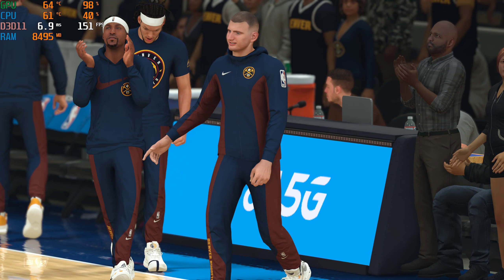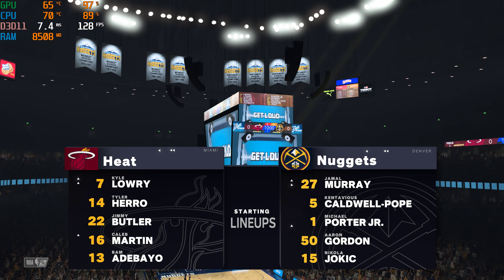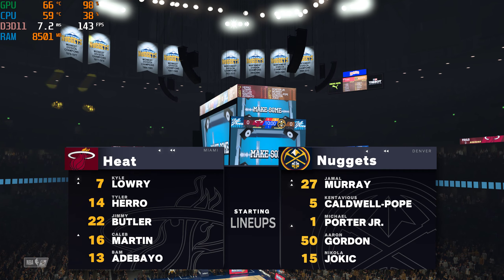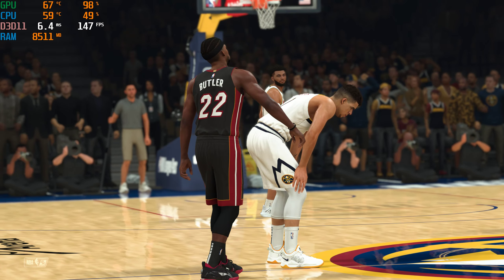Martin at power forward with Adebayo as the center. Hero and Butler make up the perimeter pair, and it's Lowry in at the point. And for Denver, manning the backcourt it's Murray and KCP. The forward spot: Porter Jr. and Gordon. And it's Jokic in at the center position.